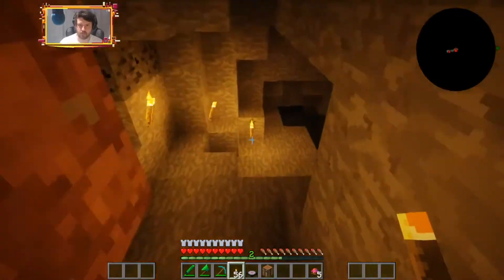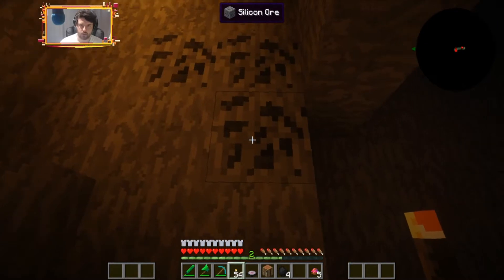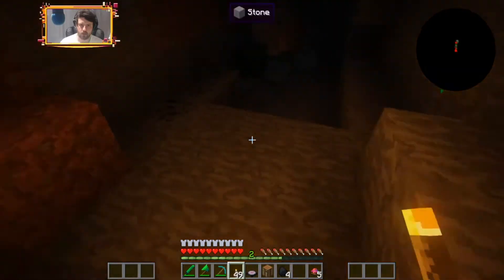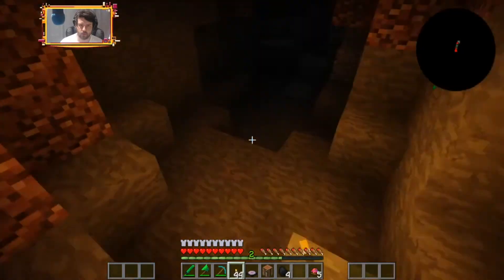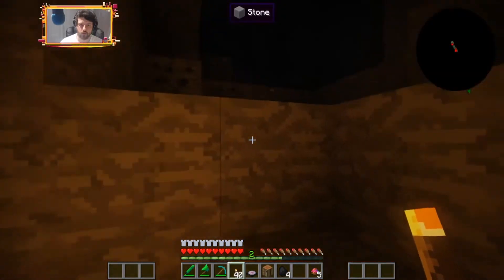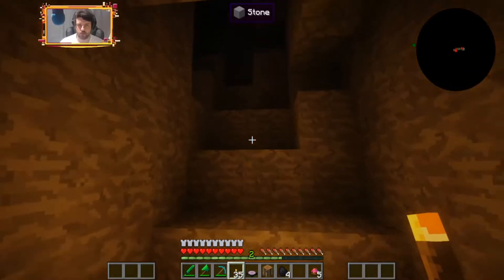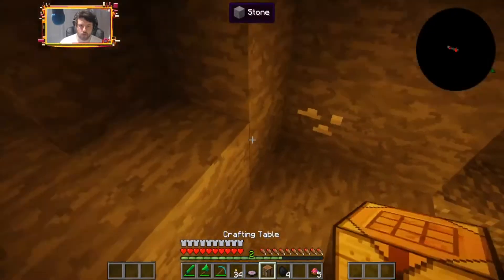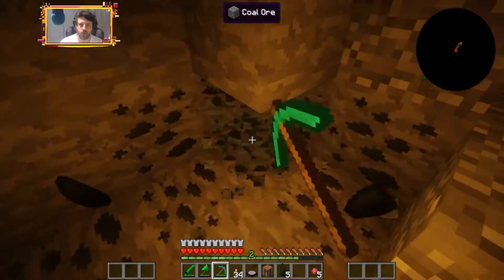We found a cave so we're going to explore and see what we can find. What is that — silicon ore? I probably do need that. Black iron — I'm definitely going to need that. Marble — I could use marble to build. I just want to explore and get all the torches down so I know I've been this way.